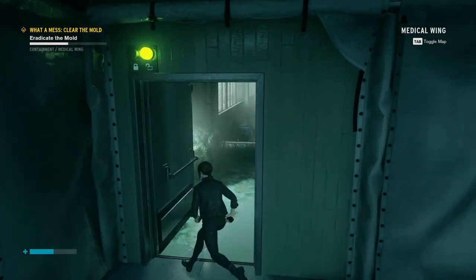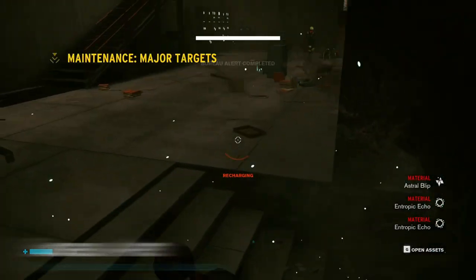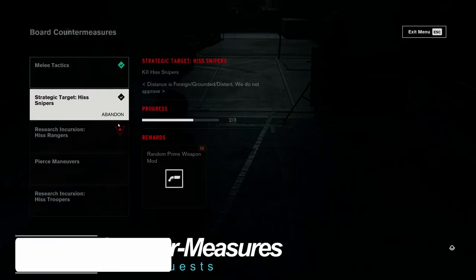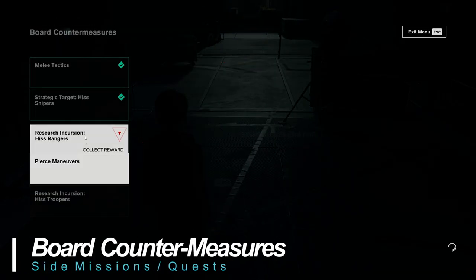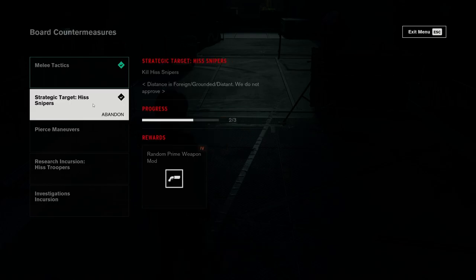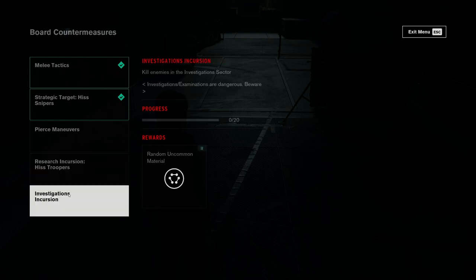Let's talk about side quests. Bureau Alerts are time-limited missions that pop up periodically — you'll receive rewards and ability points for completing them successfully. Board countermeasures can be accessed at control points and offer free mods for completing bounty-based goals. Always select the ones for the area you're in. There's no penalty for abandoning them, so don't feel bad — there's always more to choose from.